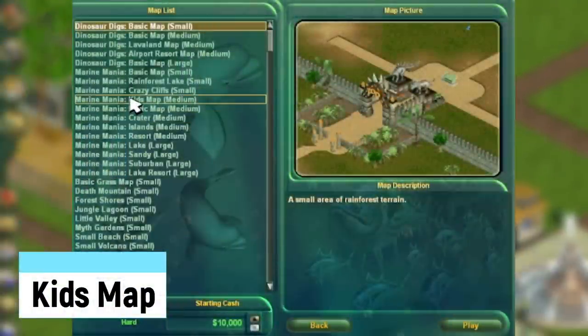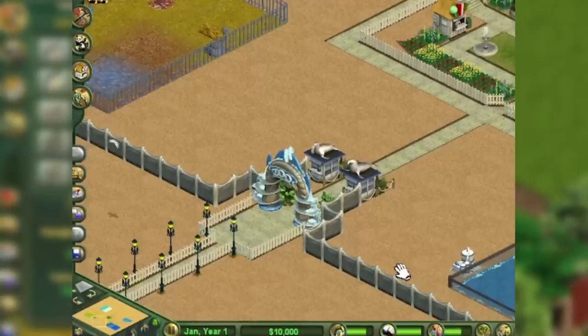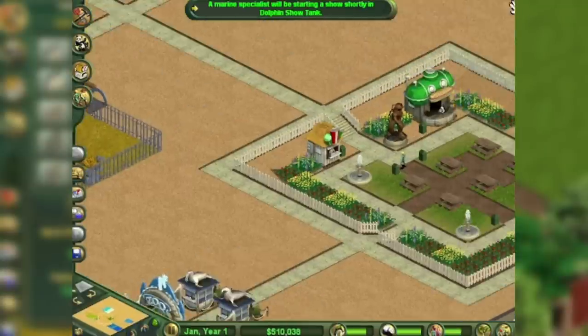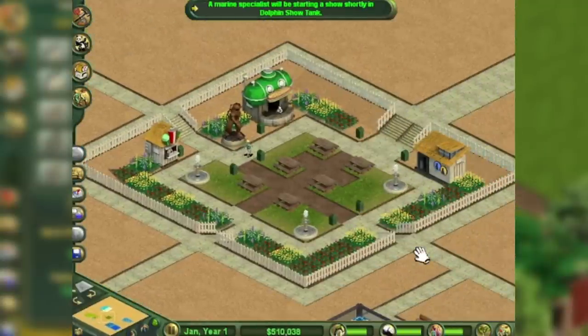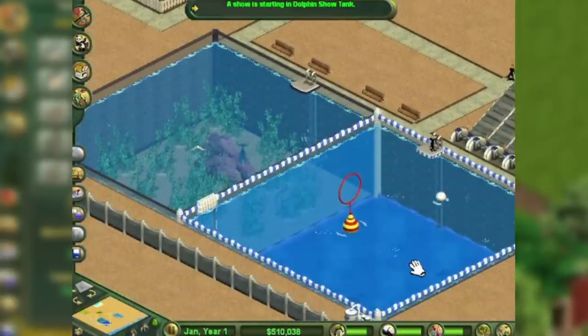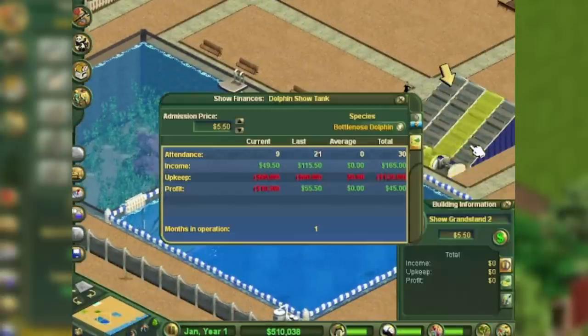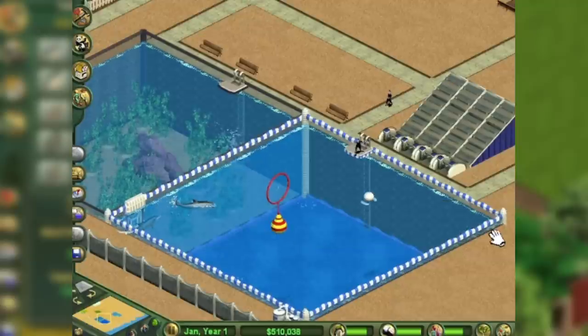The Kids Map is a strange map included with Marine Mania and Complete Collection. You start off with plenty of money and everything is already unlocked, including the researchable items. And the moment you run out of money, it replenishes. This is the only remnant of a sandbox mode, which is a shame because this map should have been bigger with a nicer grassy look.